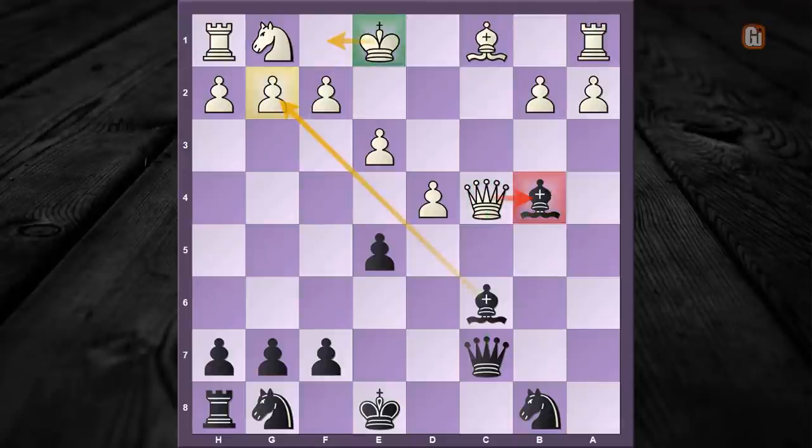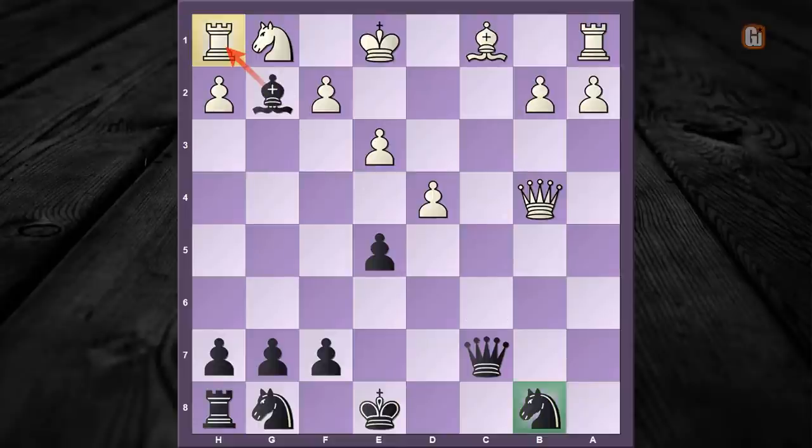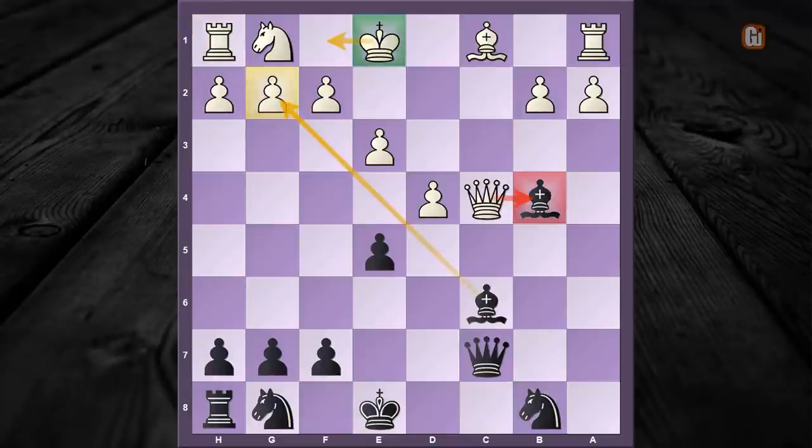So king to f1 is not even a possibility. You can't think about taking on b4 either — the simple reason is after bishop captures g2, not only does black regain the rook in the corner, but at the end of the sequence black emerges with an extra piece.